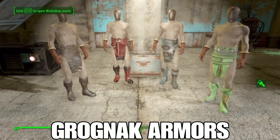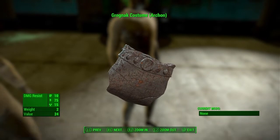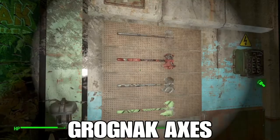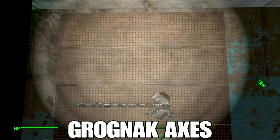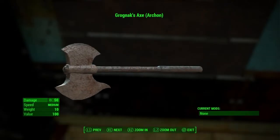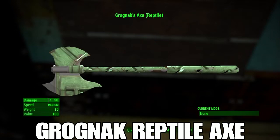I'll let you try the Nukas out yourself so I don't spoil too much. Over here I've put up the Grognak armors that you can redeem — they all have different resistances and different textures, and here are the matching axes. You can also redeem the vanilla Grognak axe and costume, but since you've seen those I won't show them. They all do the same amount of damage but they match the armors, which is pretty nice.